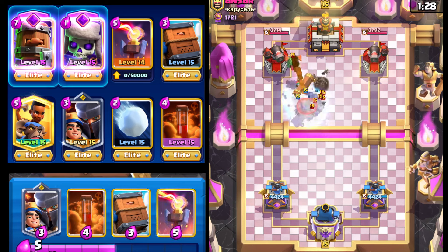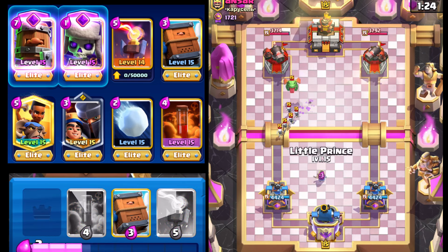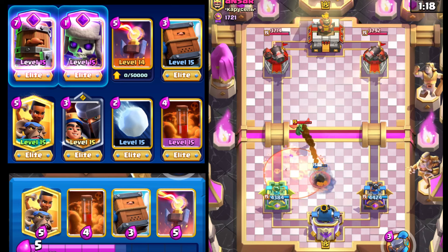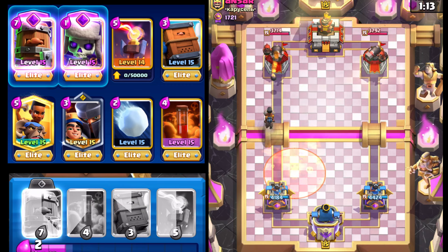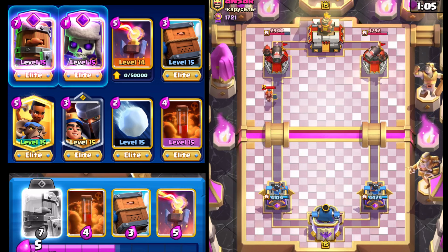We're able to force out the Tombstone and that should clear the path for our Ram Rider. Little Prince should help take out the Baby Dragon. Now we go with the Ram Rider — I don't see why he'd have anything else besides Tornado. Our Ram Rider charges on through and we get a charge shot off, but we don't get a second shot.